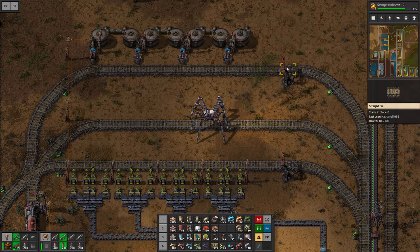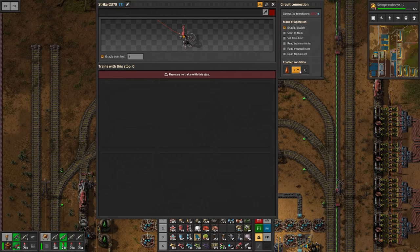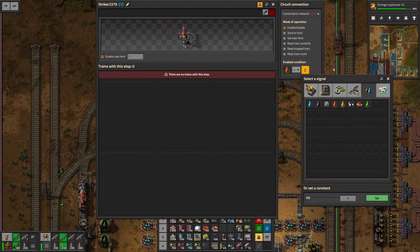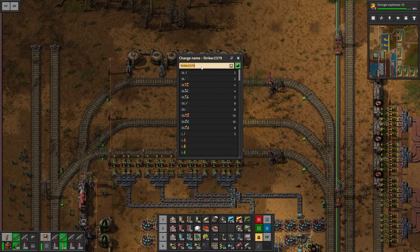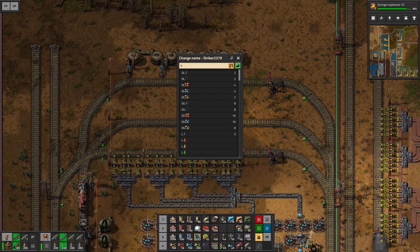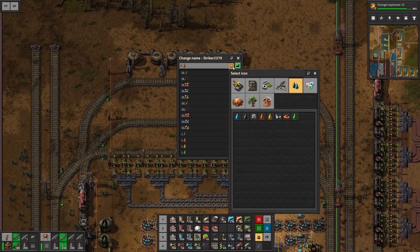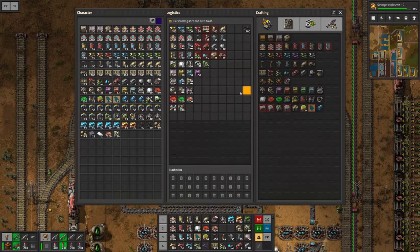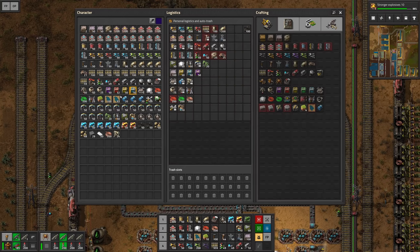Let's see if we actually have more than a certain amount of heavy oil. So let's say we would like to see more than 190,000 — which is the point where I'm not producing anything else. Then if that is the case we would like to send a train here, and this is gonna be 'unload heavy oil', which I believe is the first time we are doing this. I don't have that yet, so that is a train we actually have to set up — just one.